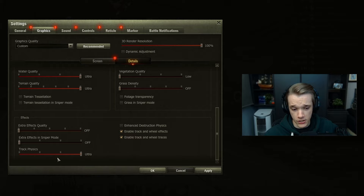Especially extra effects in sniper mode - this should always be off no matter what computer you have. The same thing with grass in sniper mode: take that off, don't have it. It will just hinder your performance, and when I say hinder your performance I mean your personal performance, not the actual graphics performance.